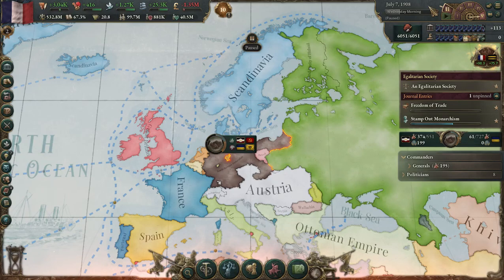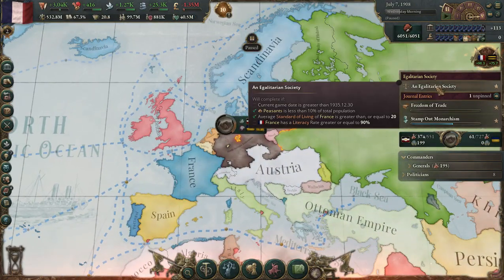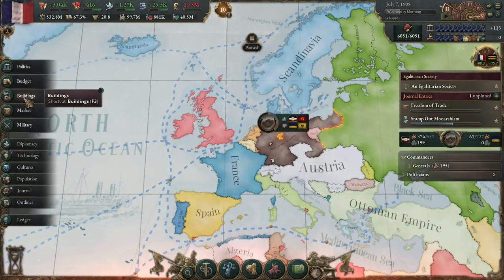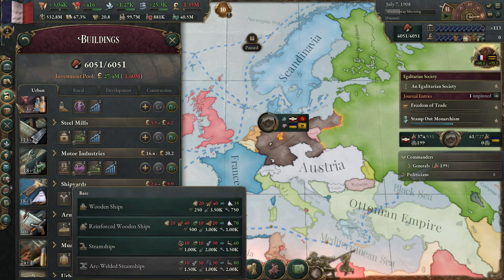Hello and welcome back to episode 11 of Egalitarian France. We're playing as France in Victoria 3 and we are going for the caretaker achievement. We do have the standard of living we need, and we do have peasants in the right proportions. We need to get our literacy rate higher, so hopefully we can get that up. We are down to about a little less than 30 years left, so that is going to be a little more difficult.